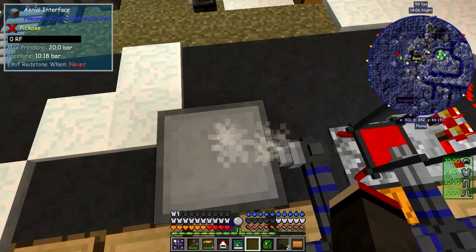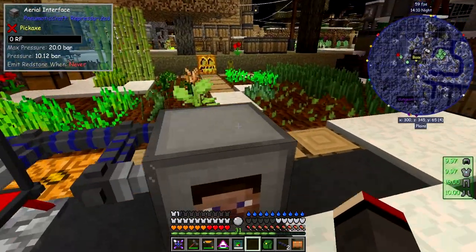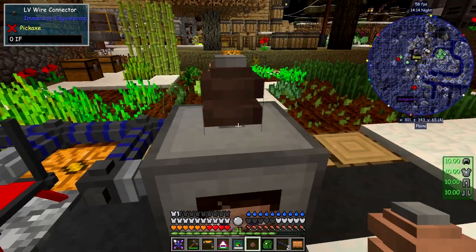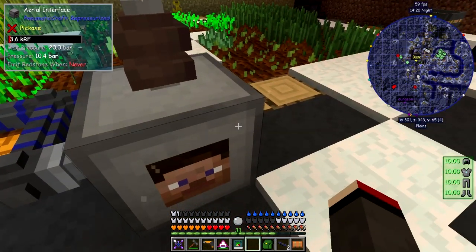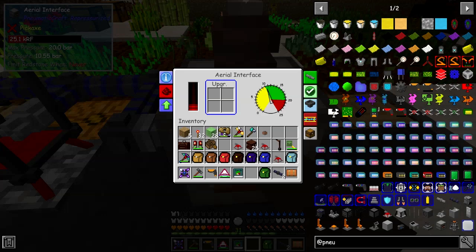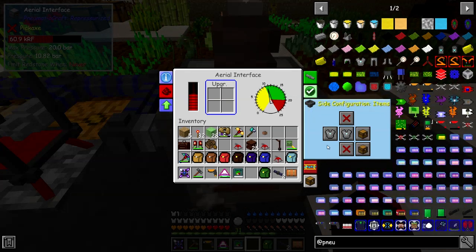Let's just right click the advanced PCB onto the module — it does actually work on that one. Now this just needs power again, let's put the power back on. Right click the aerial interface and then right click it again. Now my armour should start charging up. In fact you can see it's already all at 10 bar. It's got enough pressure in here, but you have to configure the sides — and this is the bit that caught me out.